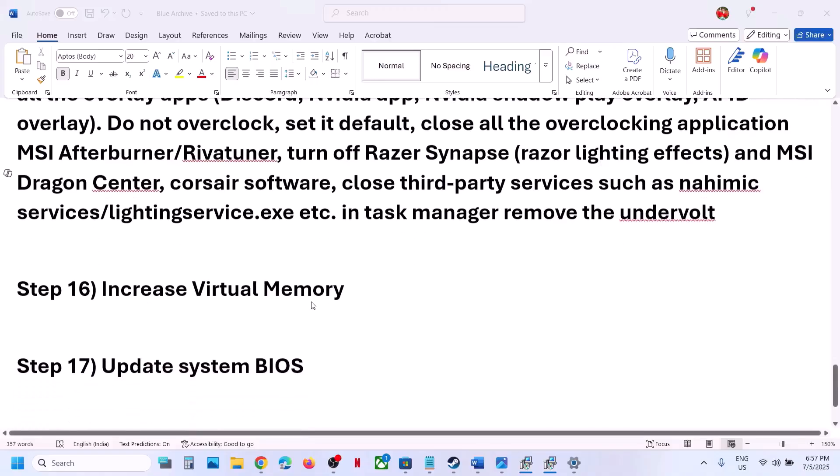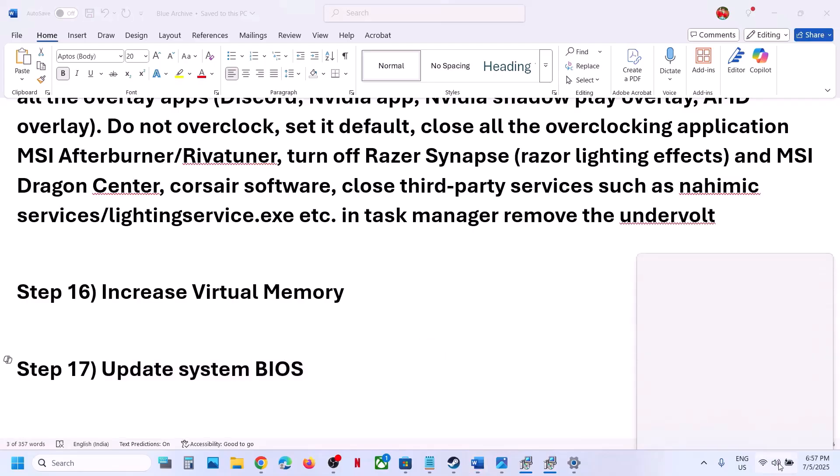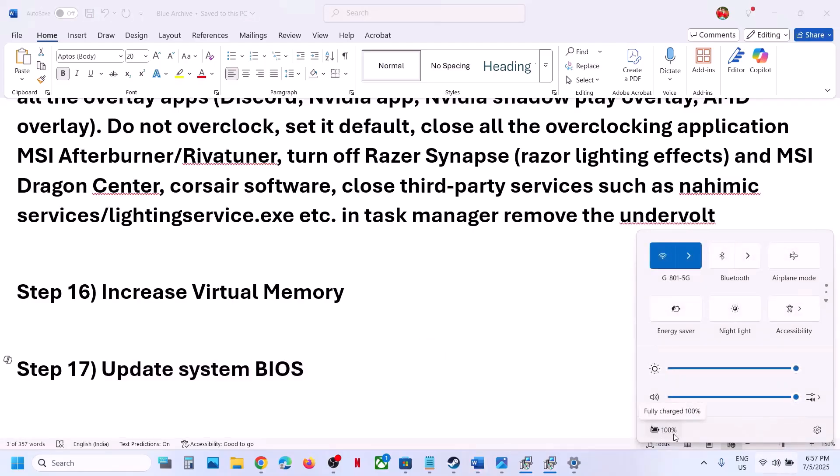The next step is to update the BIOS. Go to your system manufacturer's website, select your model number, and update your BIOS. For laptops, make sure the battery is above 10% and the AC adapter is connected when updating the BIOS.